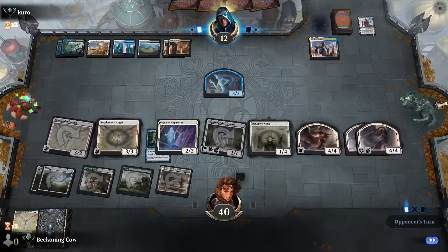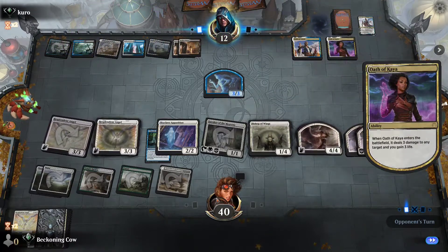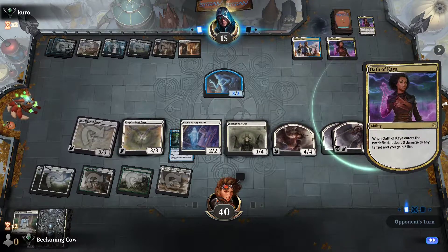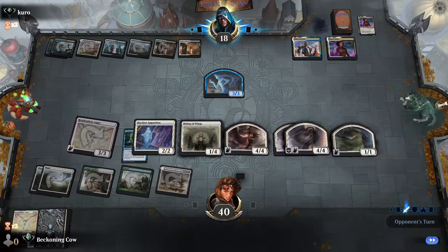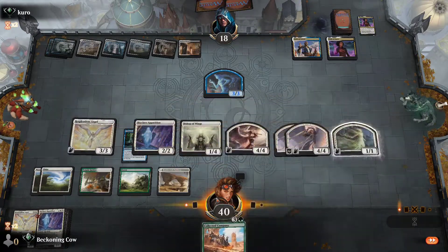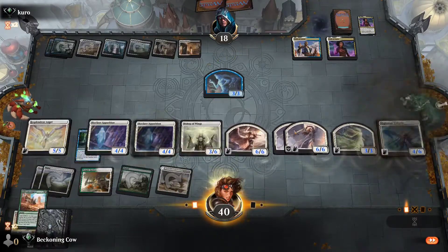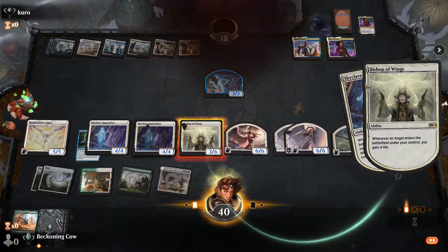Oath of Kaya. I'm surprised he would play Oath of Kaya if he didn't have a wrath effect — yeah, so he doesn't have a wrath effect here. We can't quite swing in for lethal just yet. Hopefully we can hit lethal here. There we go — 5-0!